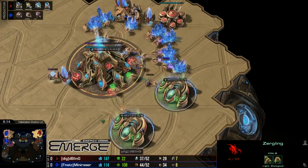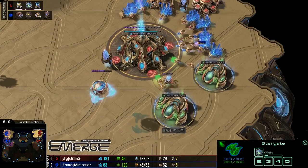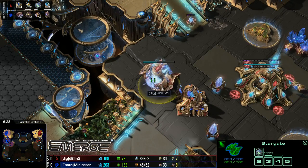In comes one Ling, gets a nice little scout — not that he hasn't seen everything at the wall off anyway. But actually an Oracle first coming down for Bling. So the Oracle from Bling, he's going to try to do a little bit of damage here.